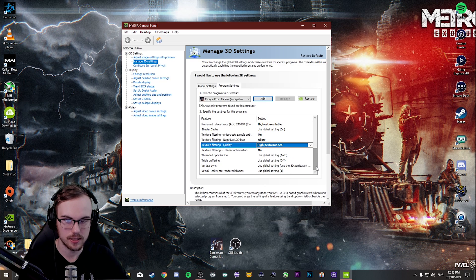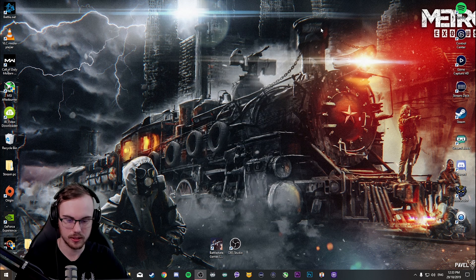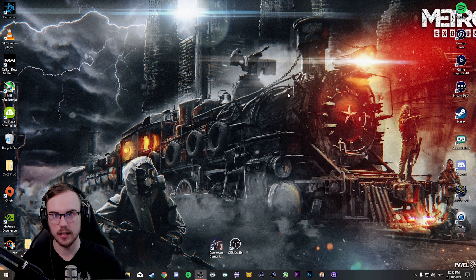Texture Filtering Negative LOD Bias — set to Allow. And Texture Filtering Quality — make sure you have this on High Performance. When you've done all this, just save and exit. Now I'm going to show you guys my in-game settings.